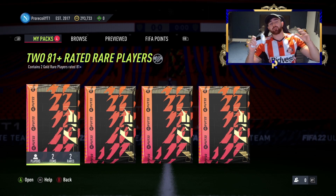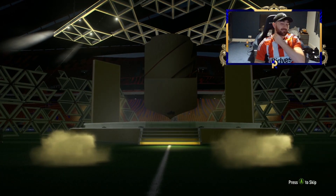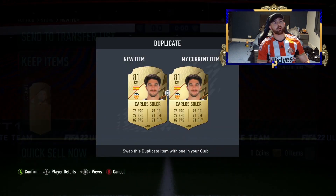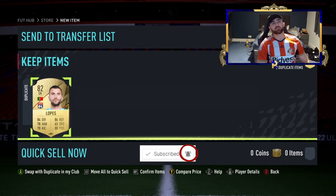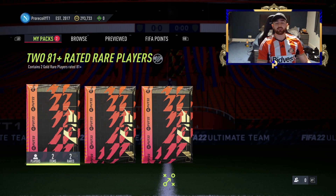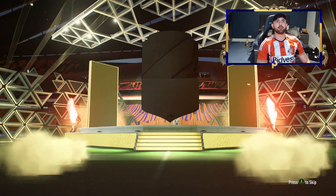We're going to start the video off very simply — we've got four 81-plus rated packs. They're going to help us for the Icon SBC; hopefully we can get like an 84 or 85 just to get into some of the squads. We've got two duplicates and they're both going to be untradable. We'll take one. Obviously we're going to be trying to do this squad in the cheapest way possible, and we want to get this icon straight away.